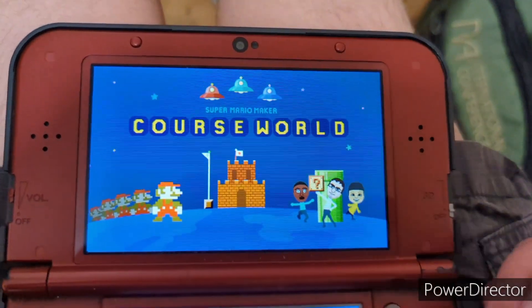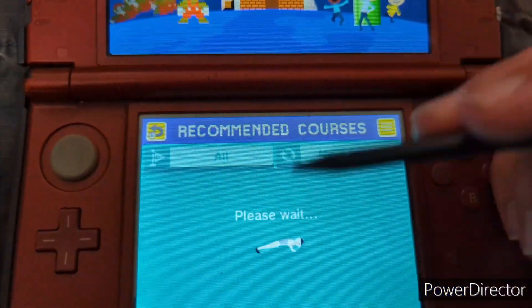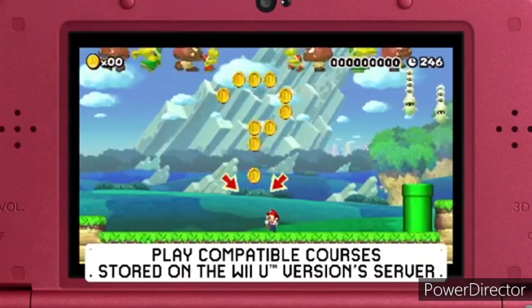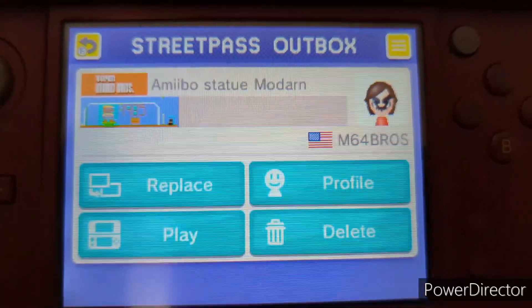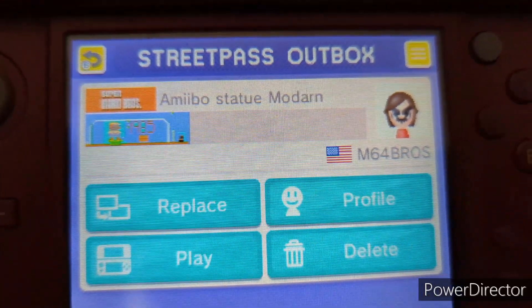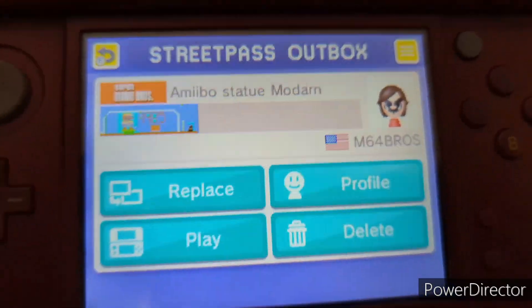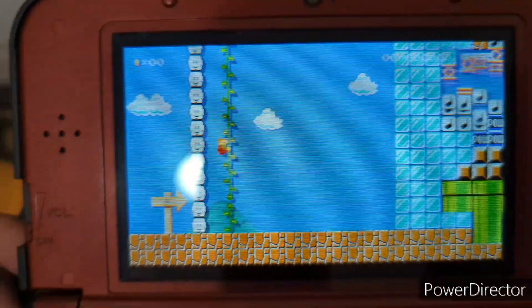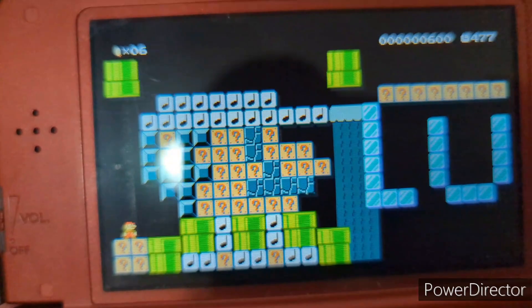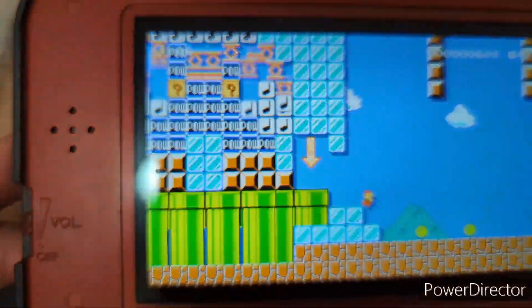You can't send courses to Course World on the 3DS version, but you can still download recommended courses, which is thankfully still functional to this day. As for StreetPass, here is my course I made for Super Mario Maker for Nintendo 3DS — it's supposed to be an amiibo statue modern, a course inspired by the 8-bit Mario amiibo I received. All I did was make an 8-bit art of both Mario and Luigi, and it was actually pretty impressive at its time.